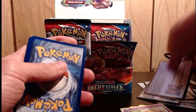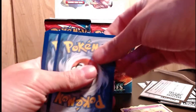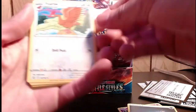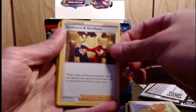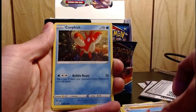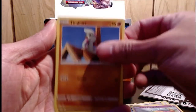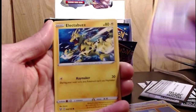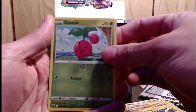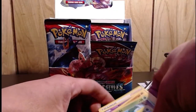Here we go, nice little code for whoever rewatches this hours later — they're gonna get a beautiful online card. Nice little dark energy. Feroseed, Sword Ward, Sableye, Gliscor, Corphish, Slowpoke, Timber, Espurr, Electabuzz, Cherubi — a reverse at the end, and oh no — nothing. We just pulled something nutty and now nothing.